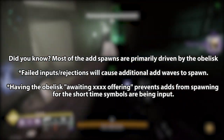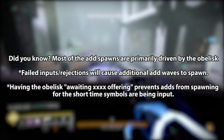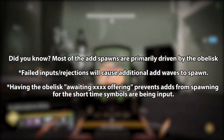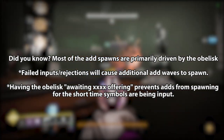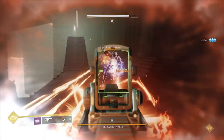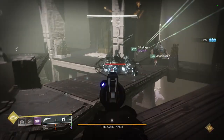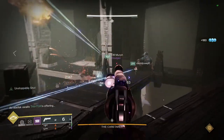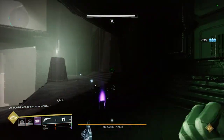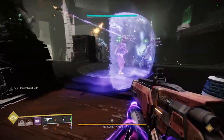Secondly, did you know that add waves in this encounter are generally tied to the obelisk inputs and symbol collections? Any time you get a rejected offering by inputting the symbols incorrectly or taking too long, you get additional add waves — so on top of collecting more symbols, you'll also have more ads to deal with. You can also prevent ads by always having the obelisk awaiting an offering, because when it's waiting, ads don't spawn. When you exit the symbol room, the obelisk resets, and you have roughly five seconds to input your symbols — so you can delay slightly, but don't take too long.